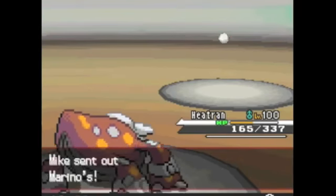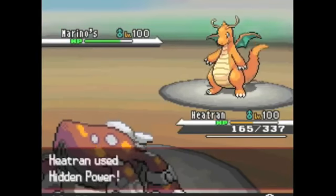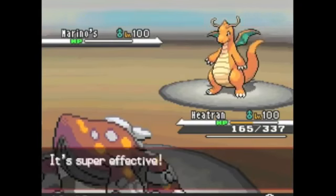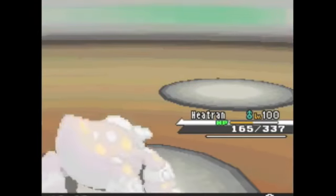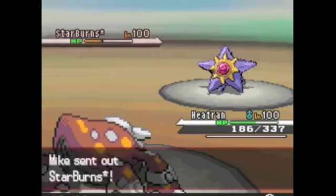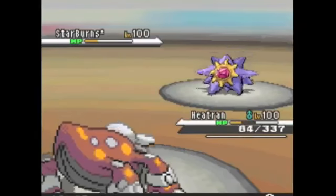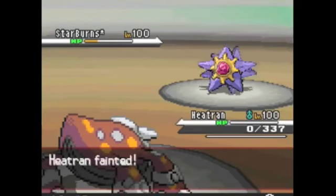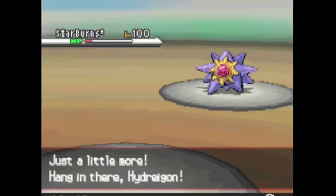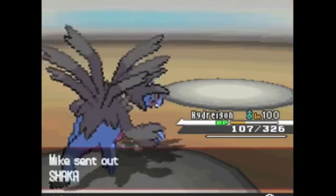He brings in Dragonite, which I wasn't sure about — based on his team I think it's a bulky set. I go for Hidden Power Ice, outspeed, and KO. I'm confused as to why he brought it in knowing I'm running a special attacking set that outspeeds him — maybe he thought I was lacking Hidden Power Ice. He then brings in Starmie and I foolishly stay in. Life Orb STAB base 120 super effective — there's no way I'm surviving that. Unfortunately I do lose my Heatran, but he did his job getting rid of Sandstream for Shedinja.